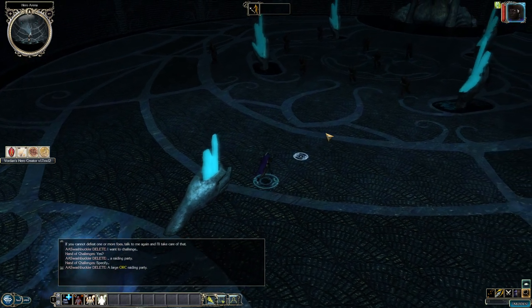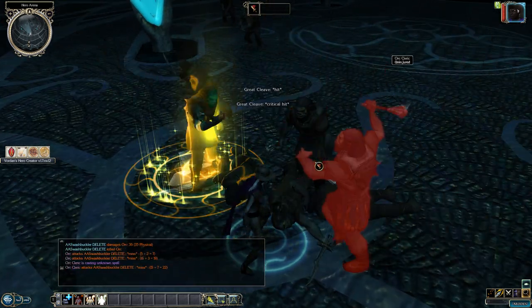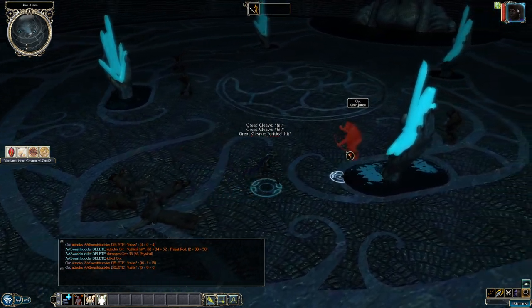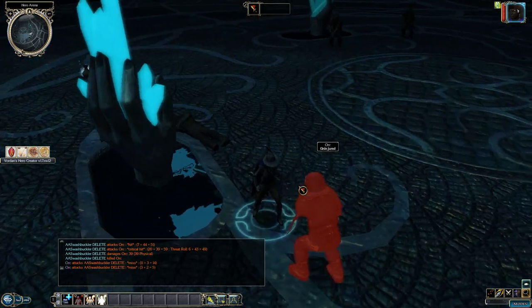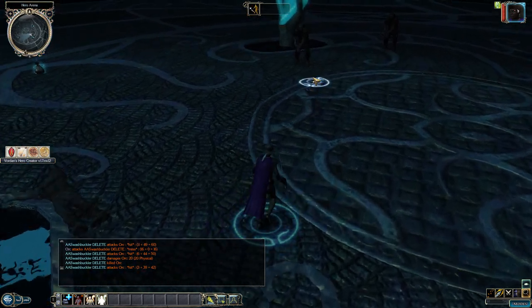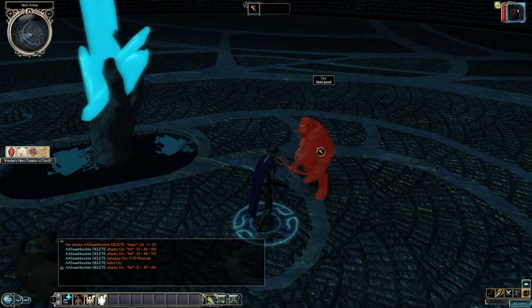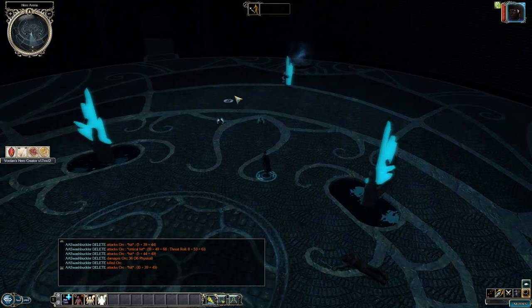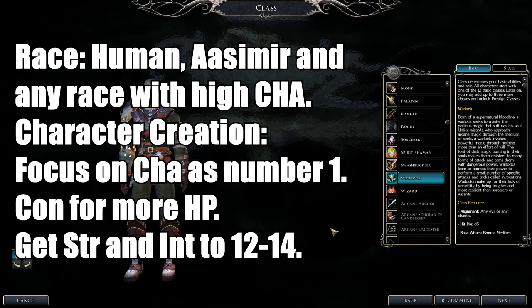In combat, you're basically a frontline fighter. If you have Cleave and Great Cleave, you're set. Use the Dexterity and Intelligence combination to your advantage, especially with good items. Attack foes while your casters work from range.